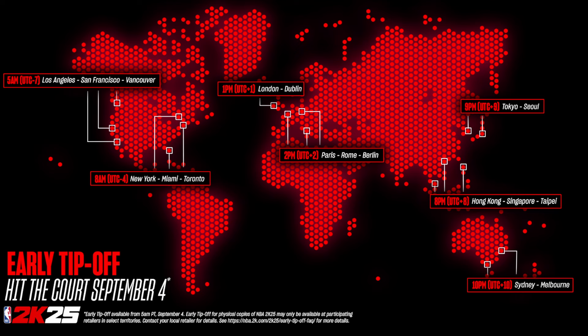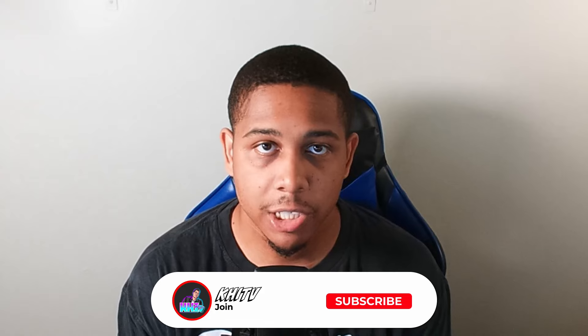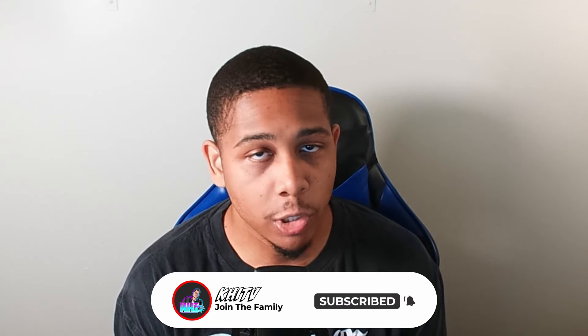2K dropped the schedule for everybody that pre-ordered the game for the early tip-off — these are the different times that will allow you to play early. For me I'm in the central time zone so it releases at 7 AM, and you can use that to figure out your own time zone. It doesn't matter which edition you pre-ordered — as long as you pre-ordered, you get two-day early access. I hope this quick video was helpful. Feel free to drop questions in the comments, leave a like and subscribe, turn on post notifications. Content is on the way — build videos, how-to's, helpful tips and tricks. Super excited to get my hands on 2K25. Stay safe out here and I'll catch you guys in the next one.